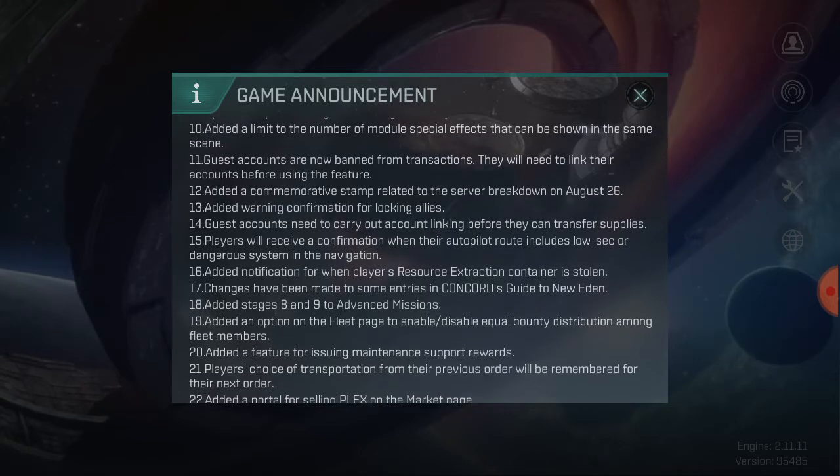They've added a limit to the number of module special effects that can be shown in the same scene. The north, the caltrop, the webifier — all of those effects have been overloading screens and contributing to lag. Certain enemies run too many of these effects and reduce your frame rate. On PC it drops your frame rate; on a phone it lags you out of the game instantly when too many things happen at once.